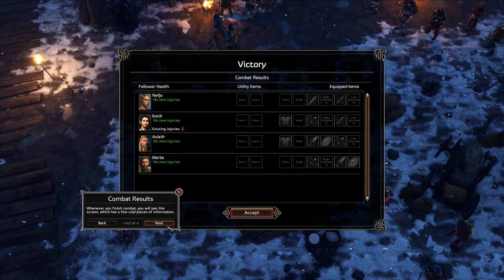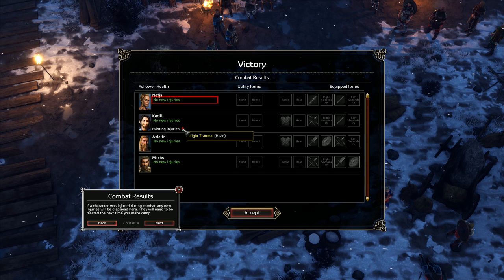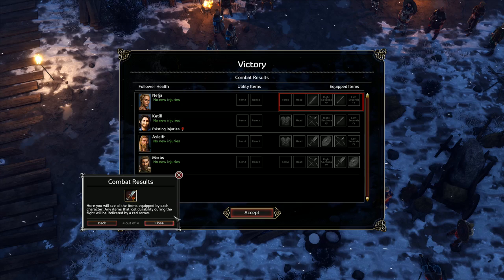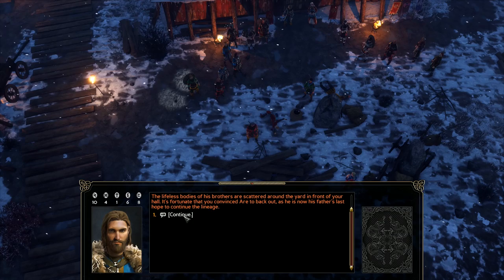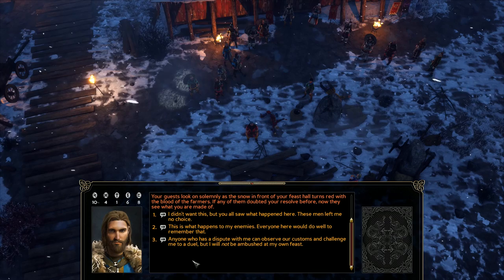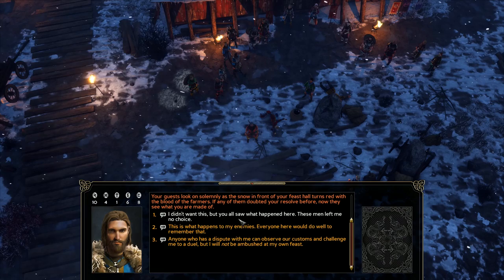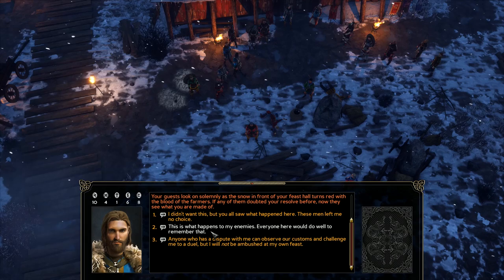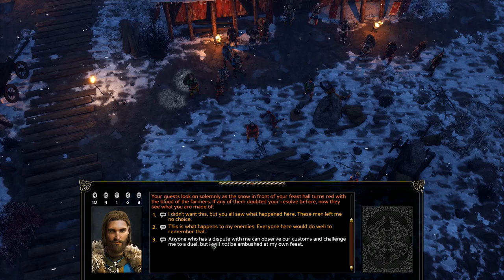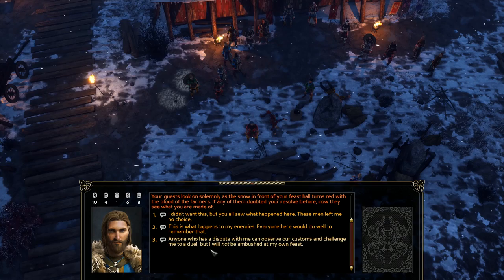Combat results — we can check our injuries. We have light trauma, I think that was already there before the fight. Othar lies on the frozen earth in a small pool of his own blood. So now we have a choice what we want to do. This is what happens to my enemies — everyone here would do well to remember that. I think we need to show strength. Anyone who has a dispute with me can observe our customs and challenge me to a duel, but I will not be ambushed at my own feast. Yeah, that's a fair thing to say.